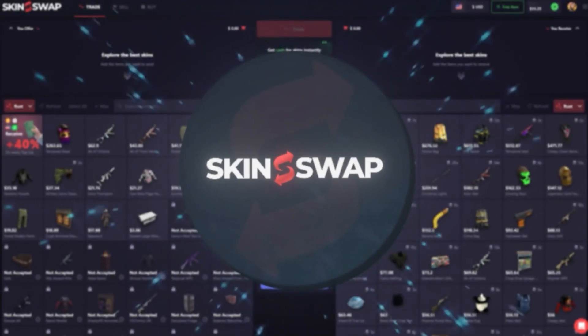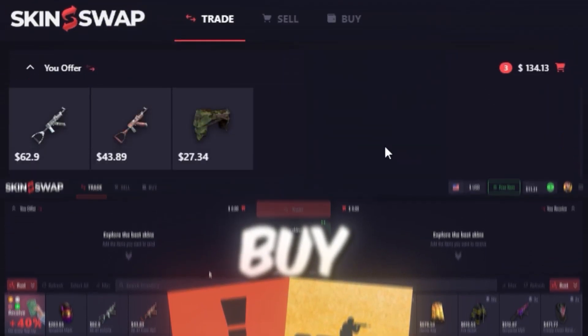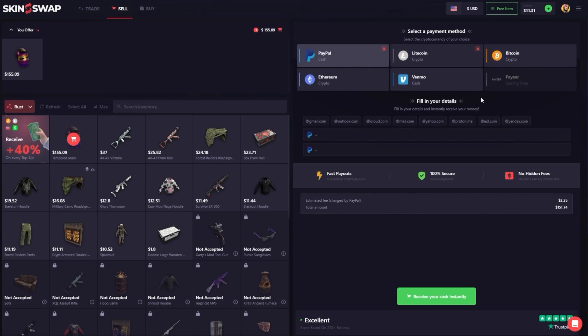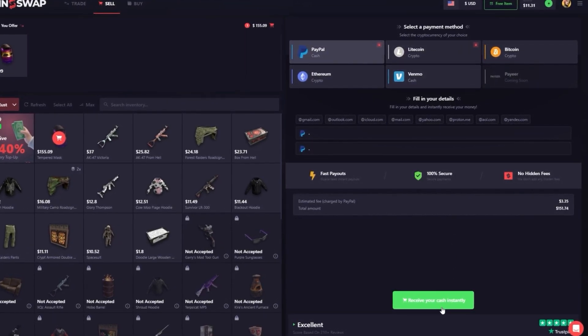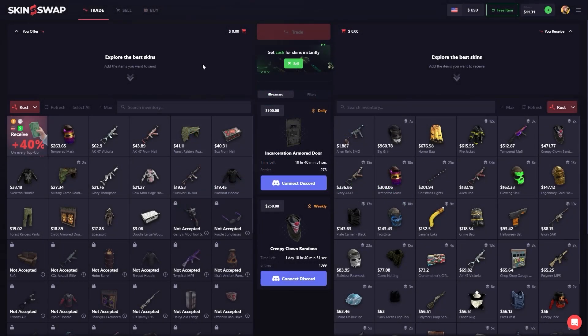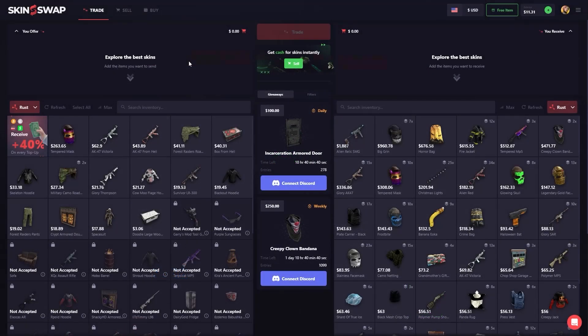Just a quick word from our skin sponsor, Skin Swap. On this site you can trade, sell, or buy Rust and CS:GO skins. For example, I could trade these few skins for this Banana Yoka by clicking trade and getting the trade sent straight to my account. I can also sell my skins for an instant cash out using any of these payment methods. I can also buy skins off the site. Currently through March they have a deposit bonus as well as a sell bonus. Go up to free item, type in the code clifford, and click the little green arrow. Back to the video.